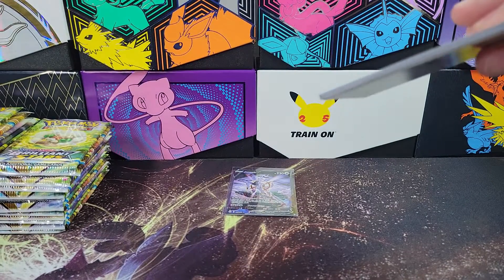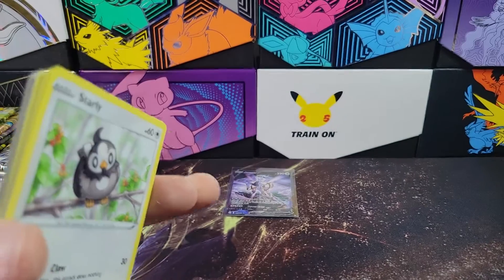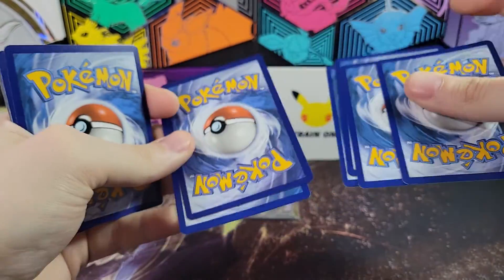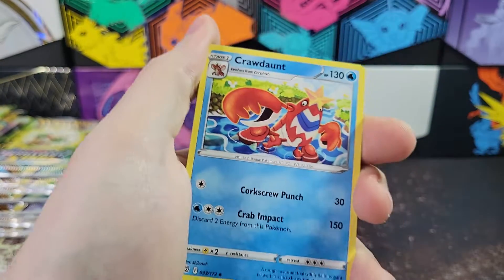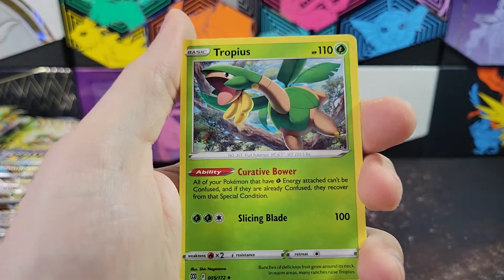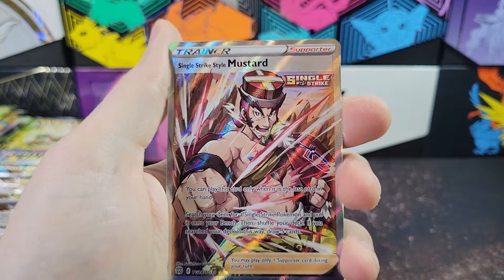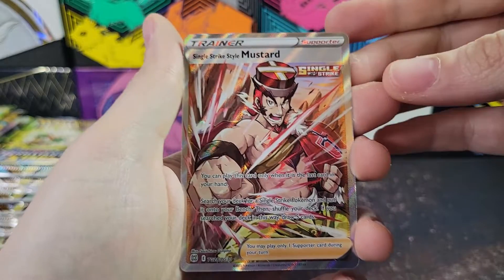If you've been watching the channel, you know I've been opening a lot of other boxes besides Pokemon. I'm trying to figure out how I can make this go faster for the ones that aren't hits. An Ultra Ball's nice. Tropius. There we go - Trainer Gallery! Single Strike Style Mustard. Full Art Trainer. Very cool.